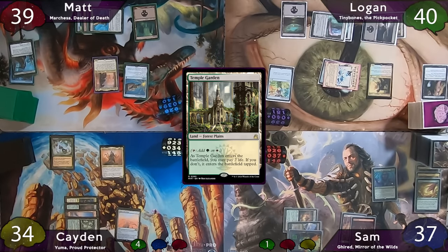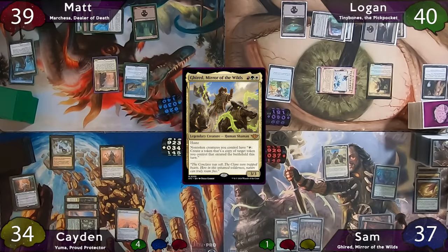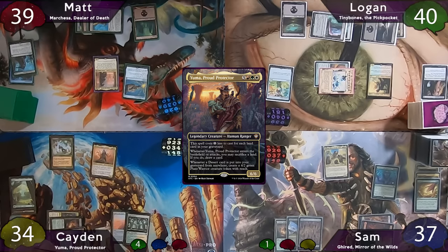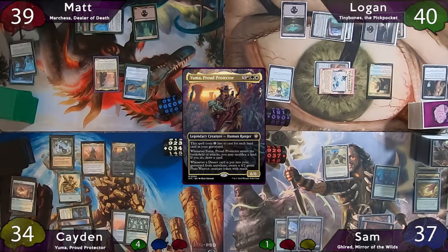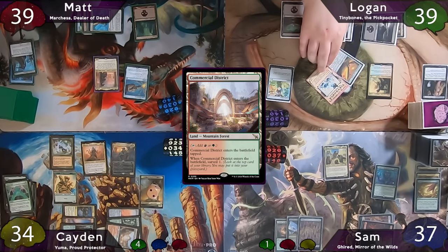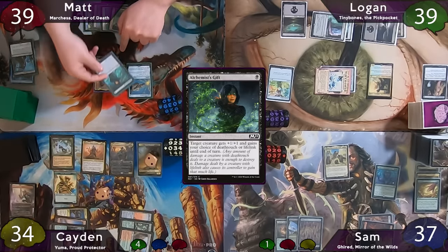Post-combat, Logan plays another swamp as a second land drop. On Sam's turn he plays a plains, taps for 3, and casts his commander Ghirid, triggering Tribute to the World Tree to draw a card. Caden then plays Argoth, taps for 5, and casts Yuma. When Yuma ETBs, he sacrifices Creosote Heath to draw a card and make a 4/2 Plant token. With Hazezan out and a second land drop, he plays the heath from his graveyard, pings Logan for 1, and Hazezan makes two 2/1/1 Sand Warriors. Caden then casts Three Visits to find a Commercial District, surveiling Faithless Looting to the graveyard — his 7th uniquely-named land triggers Field of the Dead for a 2/2 Zombie.